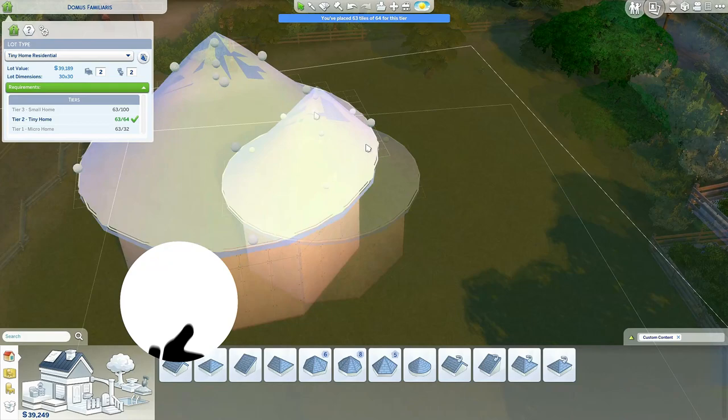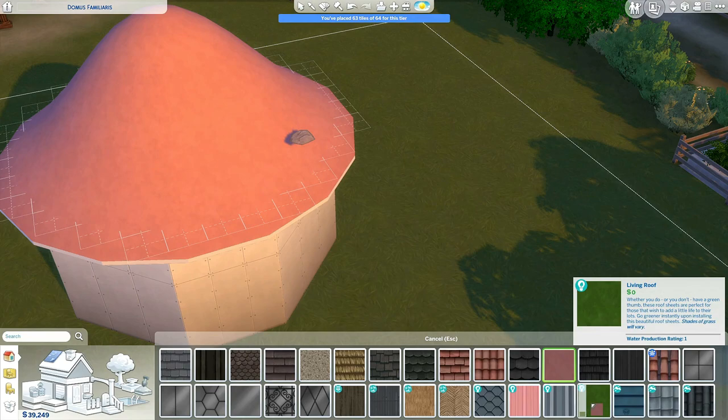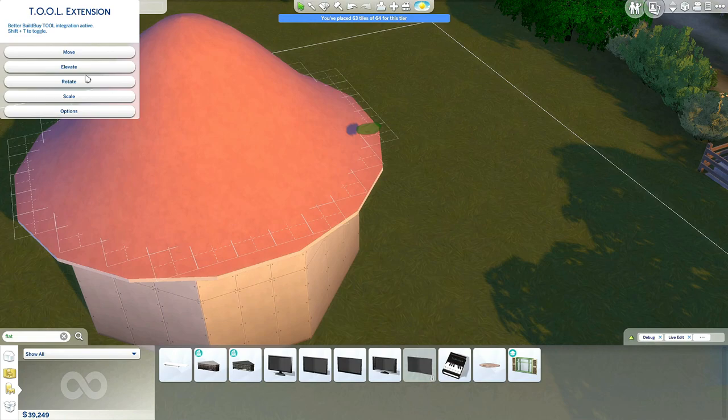I started off by making the base of the mushroom, and then I took a lot of time making the roof the right shape. I cut a lot of it out and I think I succeeded very well. I found red roof coverings — some without shingles. I'm not quite sure what kind of material it is, but it looked quite nice. I would have preferred it to be a little bit more red, but it's still red.